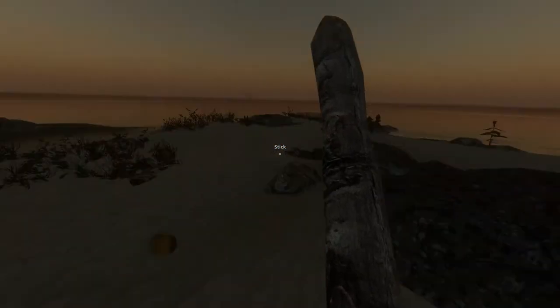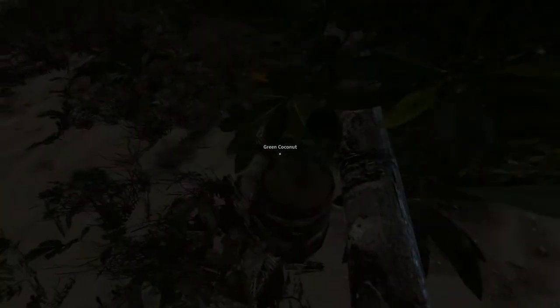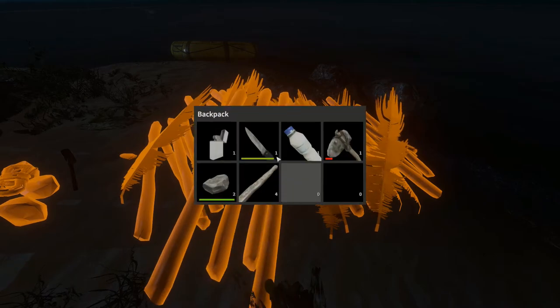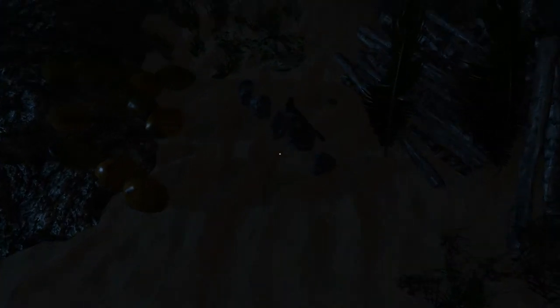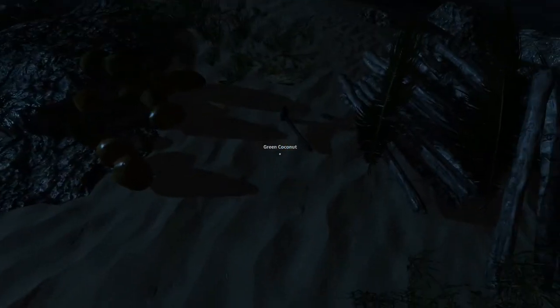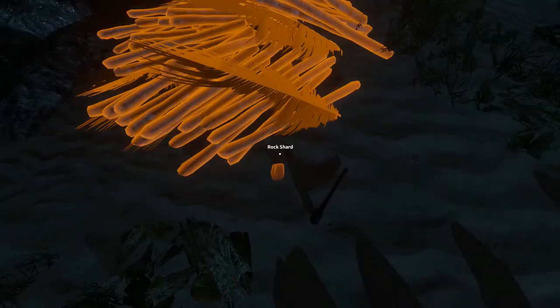I'm going to gather up all these sticks and pick up these coconuts — each tree drops a bunch. That sound means my inventory is full. I'm putting my coconuts in a little pile — I'll show you what we do with those. This island was exceptionally rich in rocks; normally you won't find as many. Let me pick up all my rocks and see how many I've got. I have five rocks; I really want six.